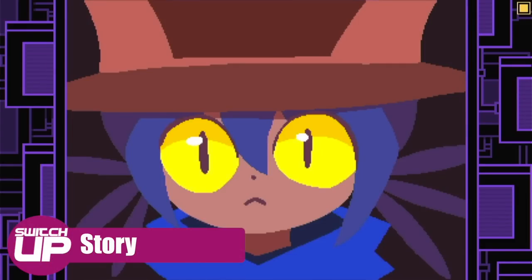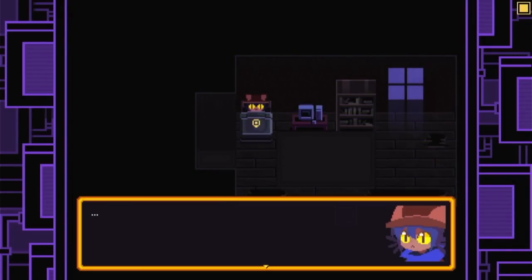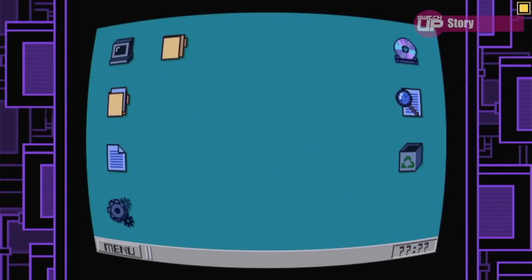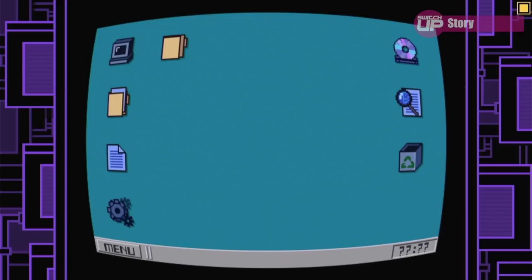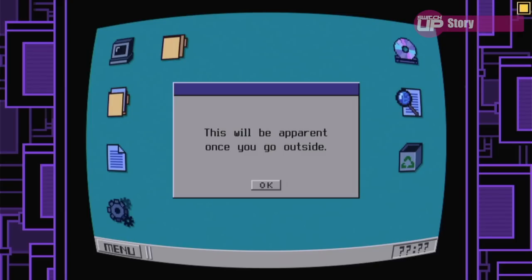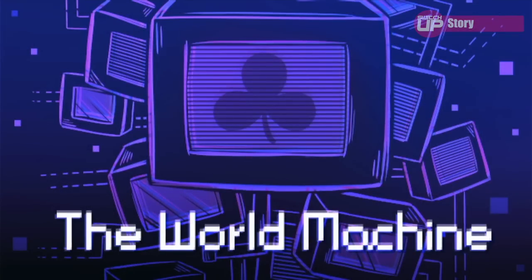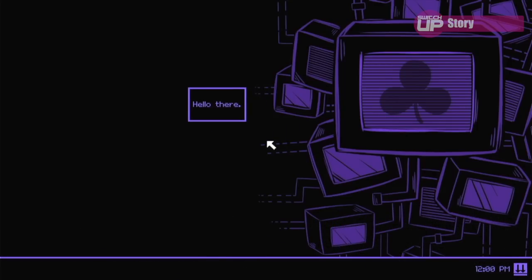The story sees you guiding Niko, who has awakened in a different world to his own, covered by darkness. He soon finds a PC and meets the Entity, a character who explains why Niko has appeared here and that he is tasked with returning light to the world, with the help of the player, who is referred to as God. As soon as you start up the game you'll be introduced to a PC desktop and the Entity, who acts as a virtual assistant, as well as being an obscure guide within the OneShot game. It certainly breaks the fourth wall and in a very unique manner.